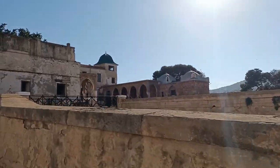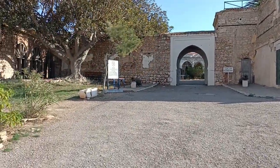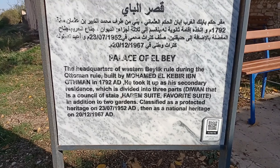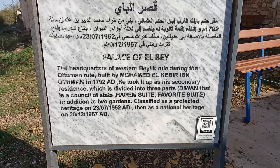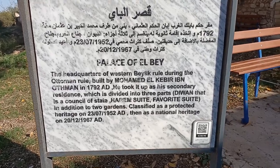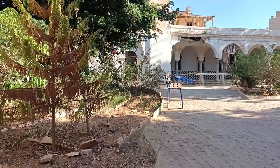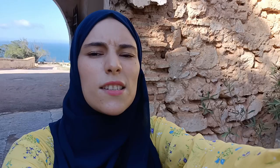Let's go now to the Turkish side — the Palace of Bey. Here we are. This is the Castle of Bey for the Ottoman period. It's called the Palace of Bey — the western Beylik ruled during the Ottoman rule, built by Muhammad al-Kabir in 1792.